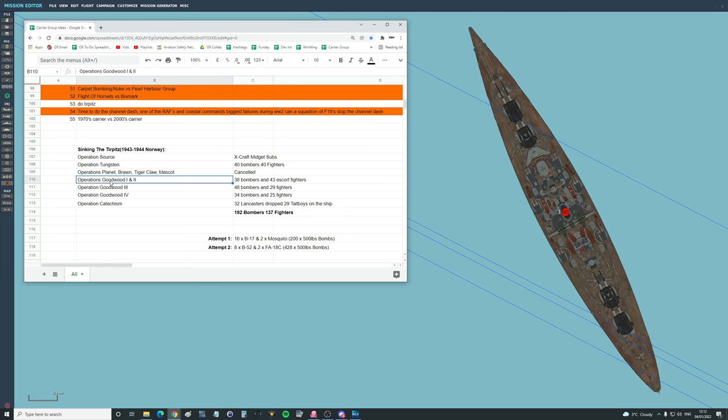Next, Operation Goodwood 1 and 2: a total of 38 bombers and 43 escort fighters did hit it, but it didn't sink. Operation Goodwood 3: 48 bombers, 29 fighters — hit, no sink. Operation Goodwood 4: 34 bombers, 25 fighters — no sink.